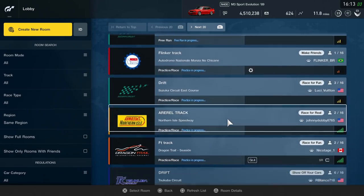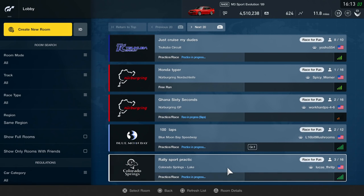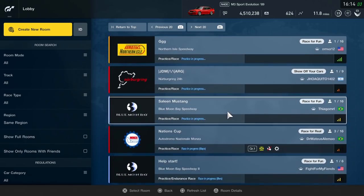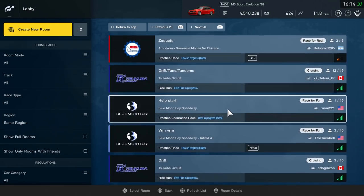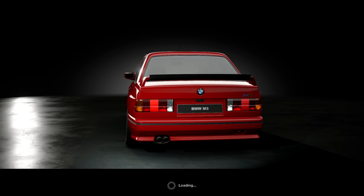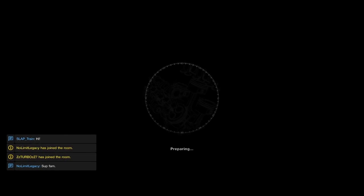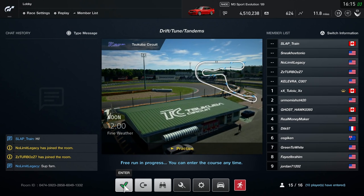There are going to be tons of lobbies on Scuba. Looking through the online lobbies — there's a track day, but where's the drift day? Drift tune tandems — right there, that's exactly what I need, and the host is from Canada. Couldn't have gotten any easier. So far I've got to give this car two thumbs up — looks good, sounds good. It's a BMW M3 E30 — it's iconic, how could you say no? It is $200,000 in-game so it's a bit of a high price tag, but we're going to give this a shot. First time online on Scuba.